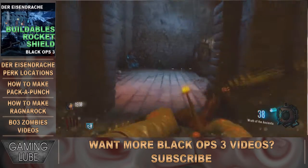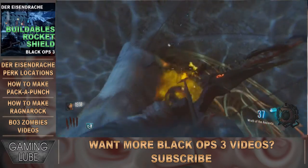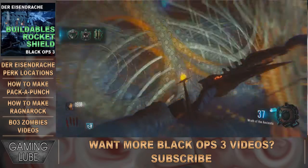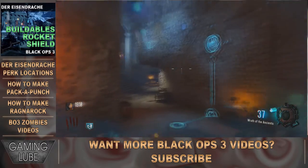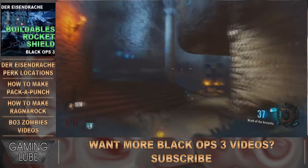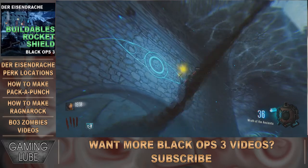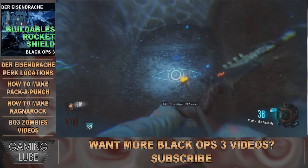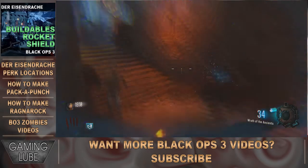Now for the final part, you have to make sure you have the low gravity already activated. First place it could be is here, which it turned out to be here. The second place it could be is over here above the Pack-a-Punch spot. And lastly, it can be right across from it, above the teleporter room. Yes, it could be anywhere in these locations.